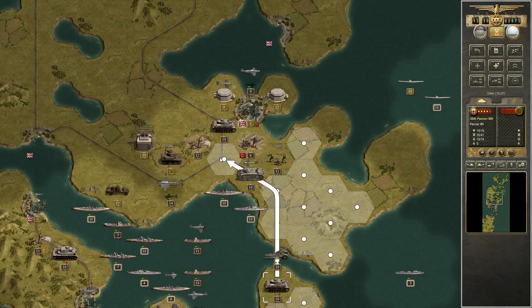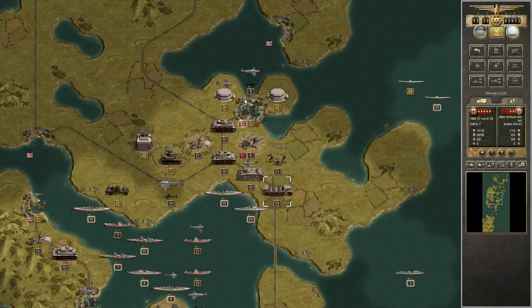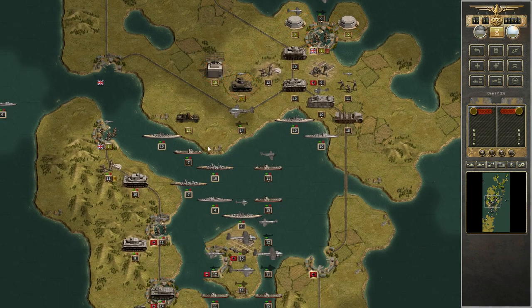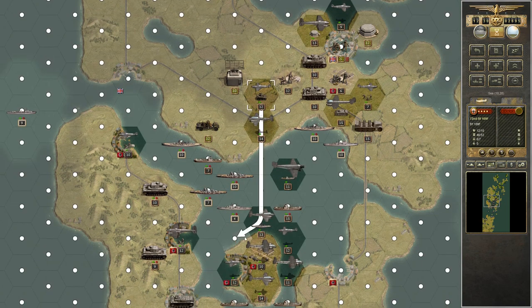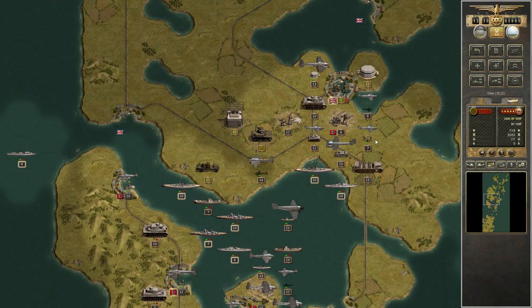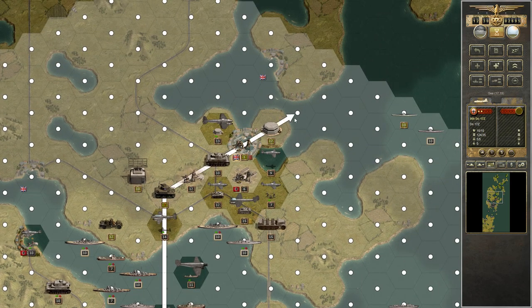We'll simply motor ahead and use the opportunity to suppress the enemy strong points later. In the meantime, try to do as much damage as possible wherever we can. Another rugged defense, but this time it doesn't help them anymore — another island is secure. We'll resupply.